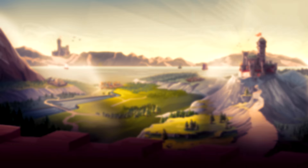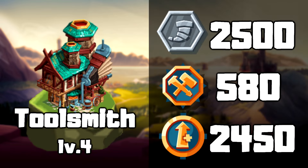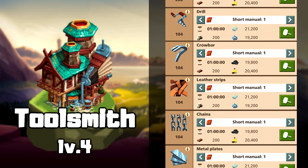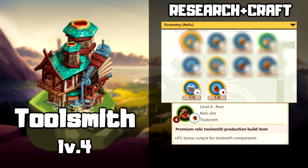In the third row, you can get the toolsmith, siege workshop, and defense workshop. In the toolsmith, you can produce the materials needed to produce tools using wood and kingdom resources. You can also craft an item to increase the amount of production.